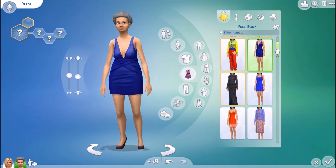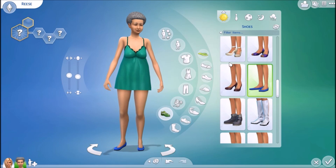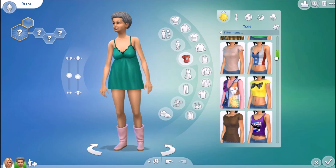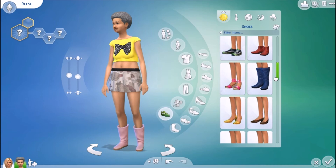They might have all the same clothing too, I don't really know. It looks like it, which I kind of actually like. I mean, it'd be nice if they added different clothing for teenagers and adults and elders. But at the same time, elders have always been really neglected in the Sims games. So I kind of like that they'll have a lot of options — if you want grandma to wear this, she can. All the same clothing and everything.